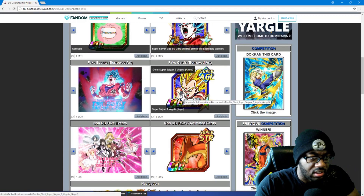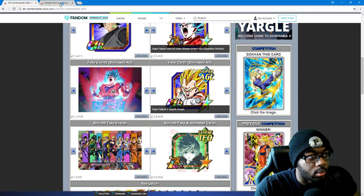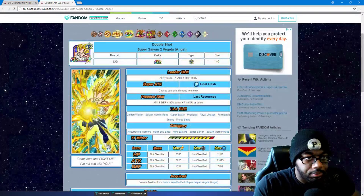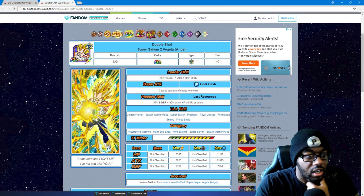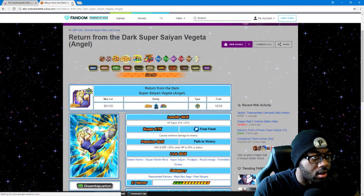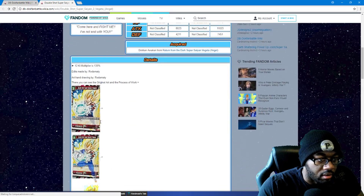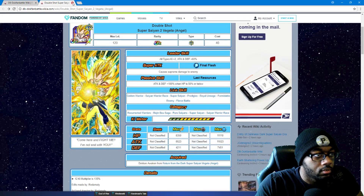There's another Super Saiyan 2 Vegeta — I think this is for a competition right here on the side. I like that Vegeta though, not gonna lie. All types plus two Ki, HP attack and defense 60 percent. Causes supreme damage to the enemy, attack and defense 100 percent when HP is 50 or below. The categories and links look fine, max stats aren't bad but defense is kind of lacking. They're all going for this competition — you can see everything in the details. He took the PNG off the card so that's fine.